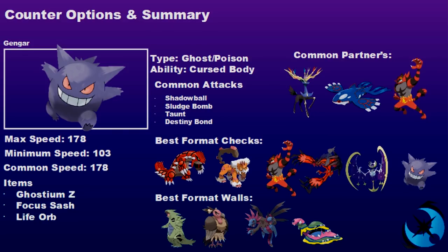The best format walls for Gengar are Tyranitar, which walls it all day unless you have Focus Blast; Mandibuzz; Hydreigon; and Alolan Muk — though these aren't commonly seen in the format right now. Just be aware these could be things you need answers for if you're running Gengar on your team.